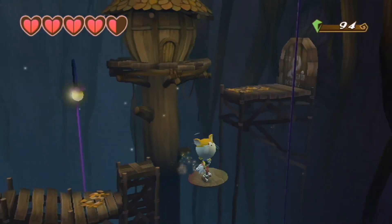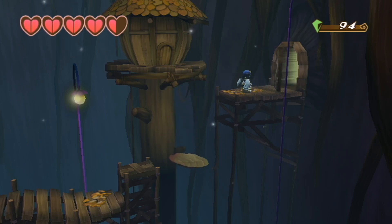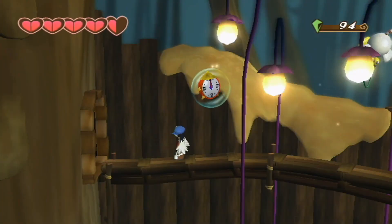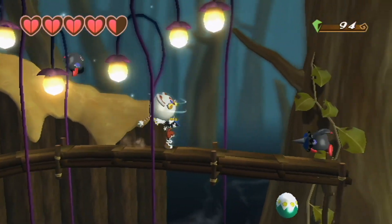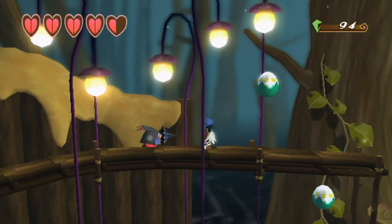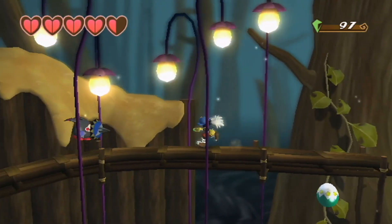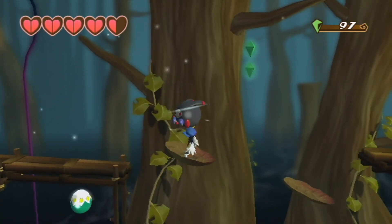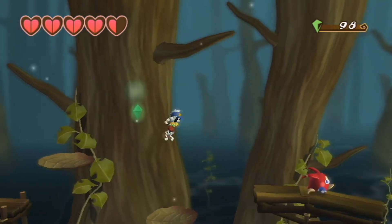Just like they do in every other game ever, the keys only work once for some reason — apparently they get destroyed as soon as you use them. At least in Luigi's Mansion it made sense because you actually saw the key disappear as he used it. I'm going to grab this guy — actually that was a bad idea, I should have waited for him to respawn over here. Hit that, get some gems, wait one more time, grab another one, jump on this leaf, wait until you fall down, and you get another instrument piece right there.